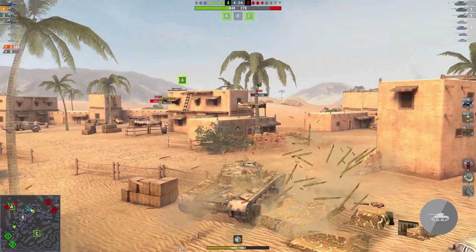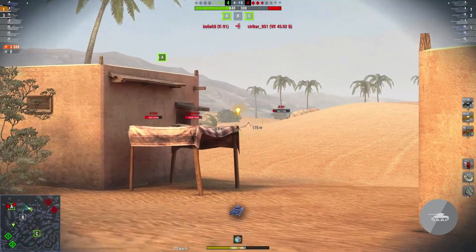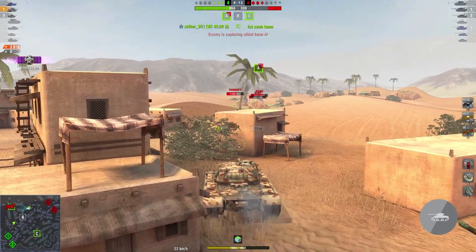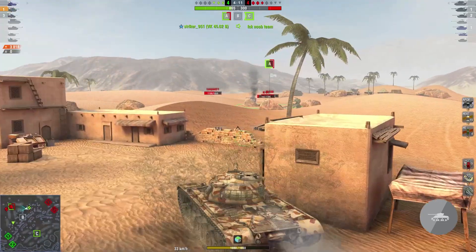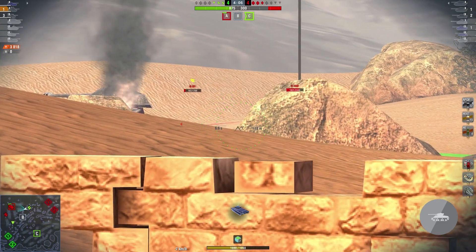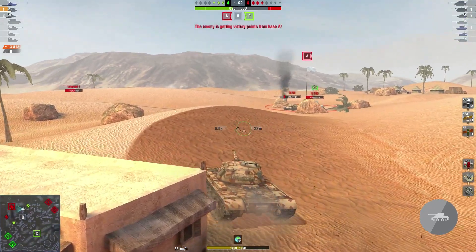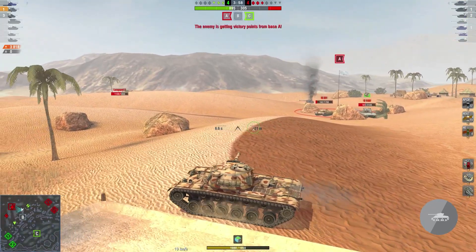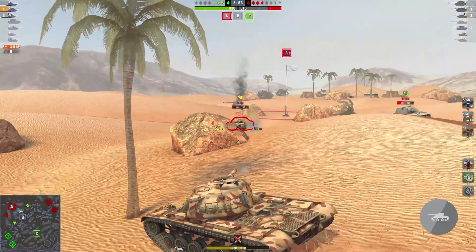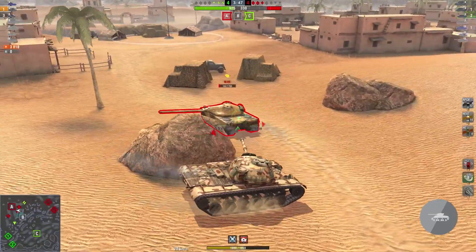Moving on to mobility — below average is the right word. The worst top speed, seconded by an average power-to-weight ratio and one of the worst terrain resistances. It's not a fast medium, but it's still kind of fast. The problem is the AMX 50 is probably faster and that's a heavy tank. And yet again, comfy is the word. It feels comfy, gives enough push forward and gives you time to think. Sometimes you should not be there first — sometimes it's alright to get there a bit late, you'll have more time to revise and make the right decisions.